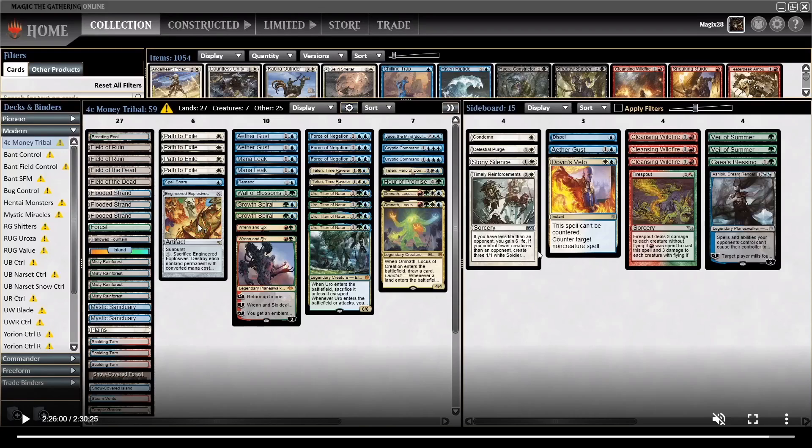Gaea's Blessing is overall a little bit better than an Eldrazi Titan. Sure, if you get to turn five with Omnath on the battlefield and a fetch land you can hard-cast a Kozilek or something - that can totally be the case. But that is a little bit too win-more: you need Omnath, a fetch land, and then an Eldrazi, and when you have Omnath with a fetch land you're so far ahead anyway. I'd rather play the Blessing for situations against Dredge where you really need early game interaction. That's my lines of thought on this deck - it's a lot of fun. Cleansing Wildfire is a nice boost, and if you can afford it, give Omnath a shot - it was really impressive throughout the league. Thanks for watching - until next time, take care!